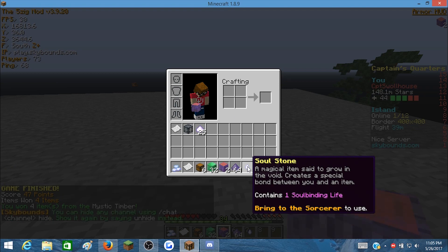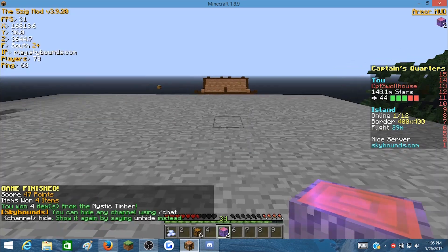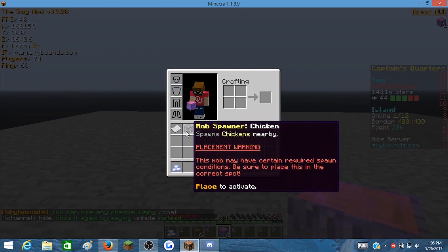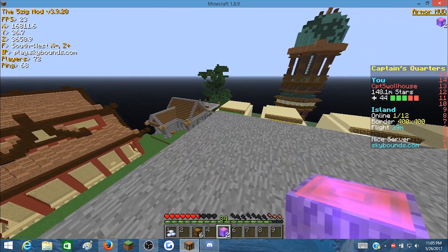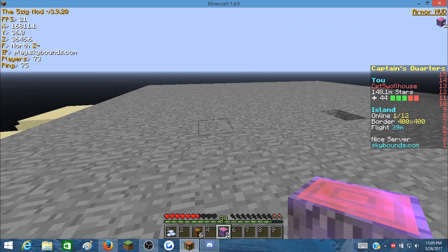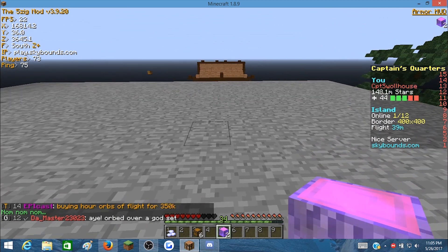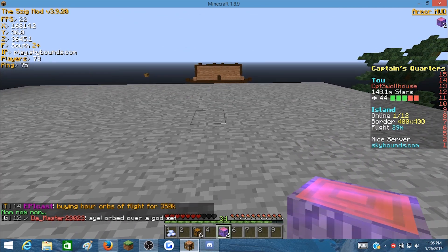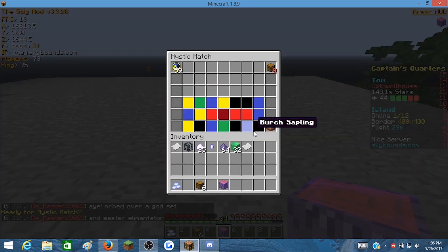We got a soul stone out of that one — that's a pretty good reward. We got 32 blocks of emerald and a 50,000 star economy ticket. What I'm doing with the economy tickets right now is saving them up, because in the future I plan to add a little bit of a casino to my island where you can come and bid, and I want to use economy tickets instead of just stars as the wagers. So I'm saving up tons of eco tickets in order to have a casino.